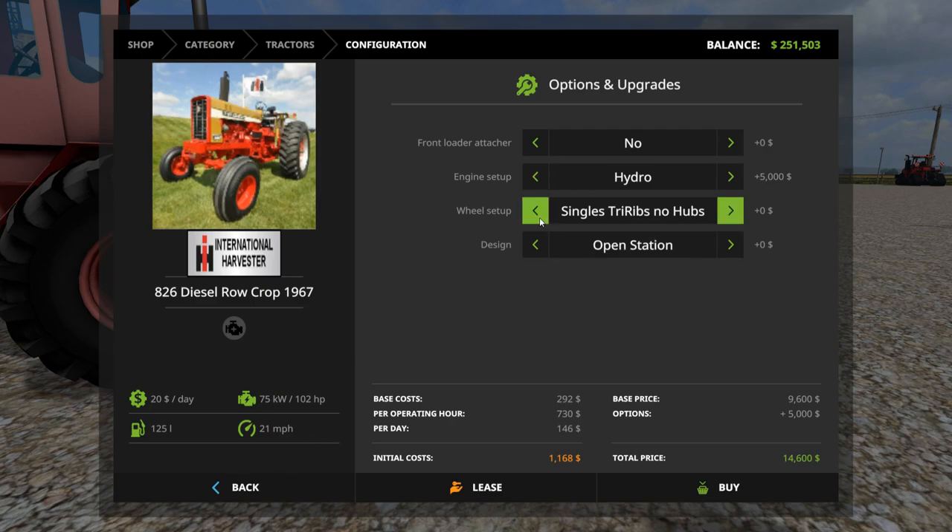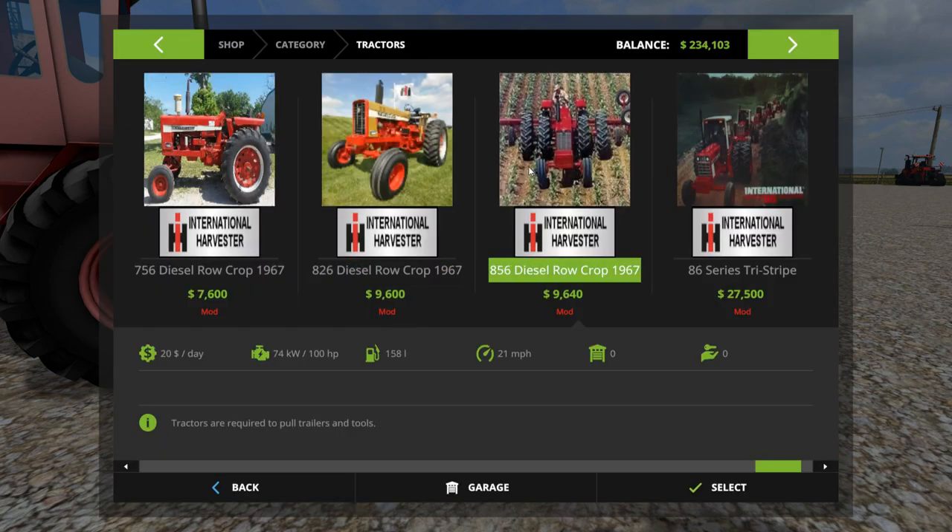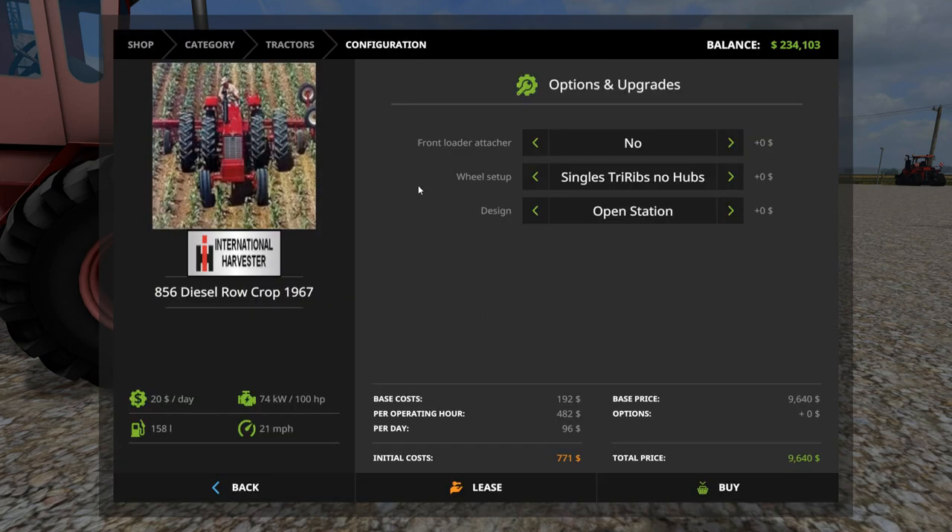Doesn't look like the gear drive versus hydro makes a difference in horsepower. Let's do hub duals, open station with a diamond cab — and then an 856 Row Crop.